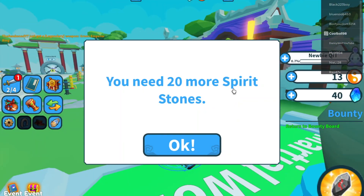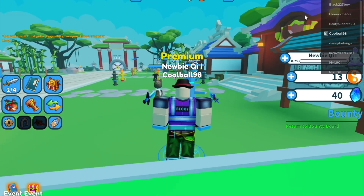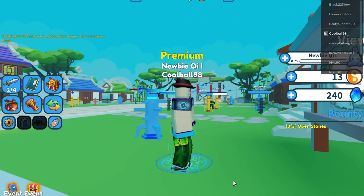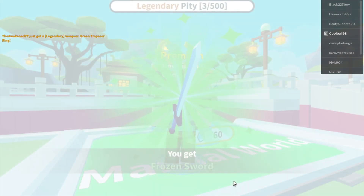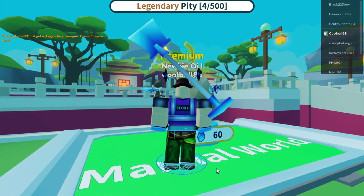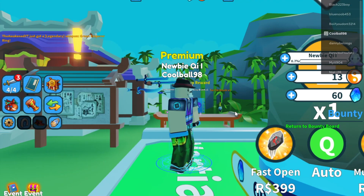Ooh, new sword! Let's go. Confirm. Open three of these. Frozen sword. Ice shovel. And Frigid Slicer. Okay.